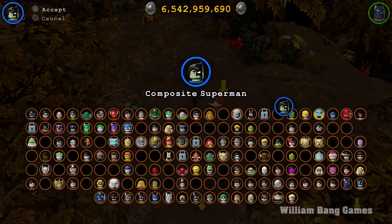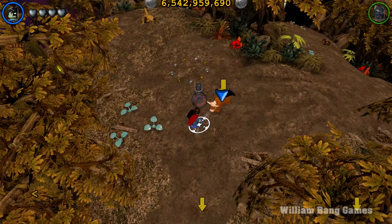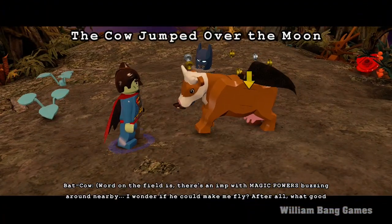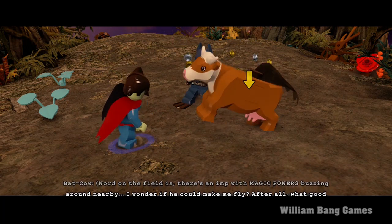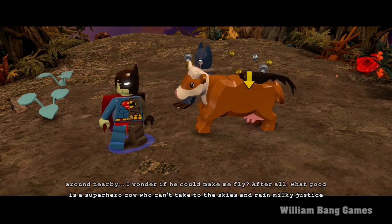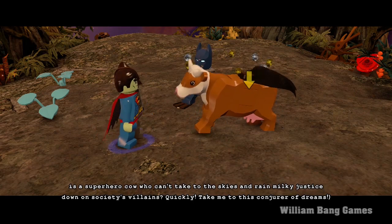Hello everyone, welcome back to another video of Lego Batman 3 Beyond Gotham. Surprisingly, we're going to be unlocking the Bat Cow today. We're here on Korugar, we just unlocked the Green Lantern, and now we're going to be unlocking whoever is here. It looks like it's going to be the Bat Cow, because I think we've already done all the planets — rage, love, greed, hope, compassion — all except Oa.